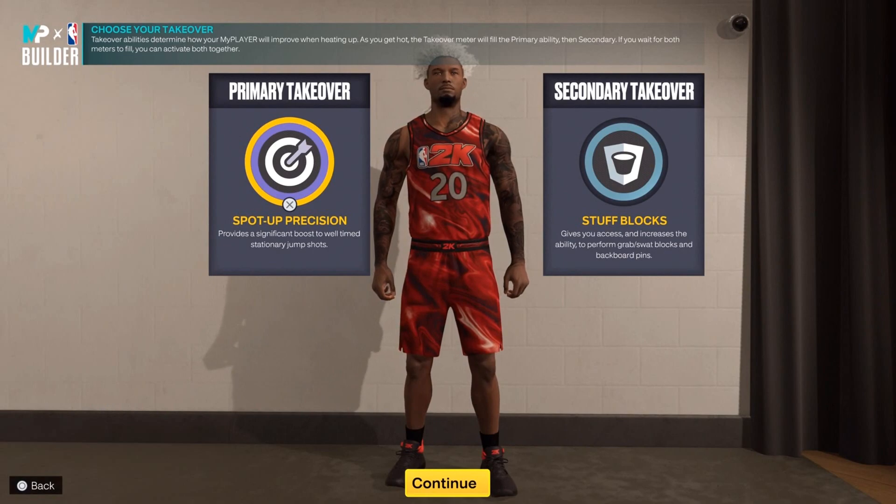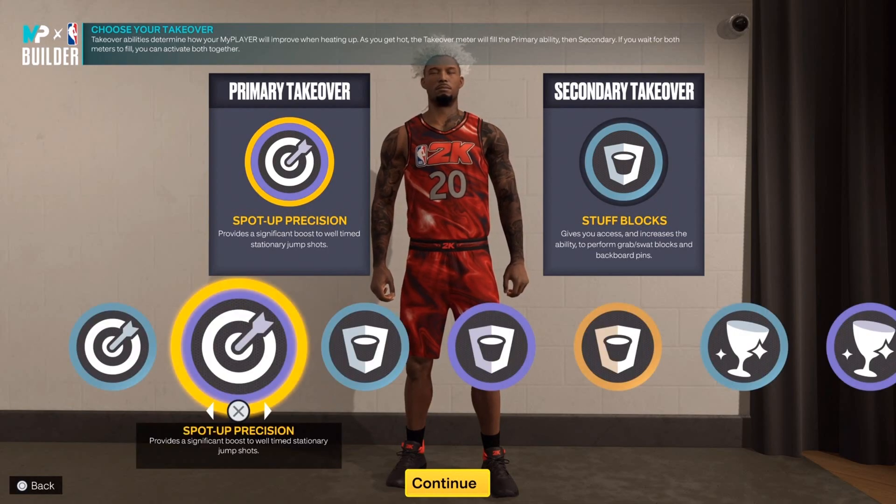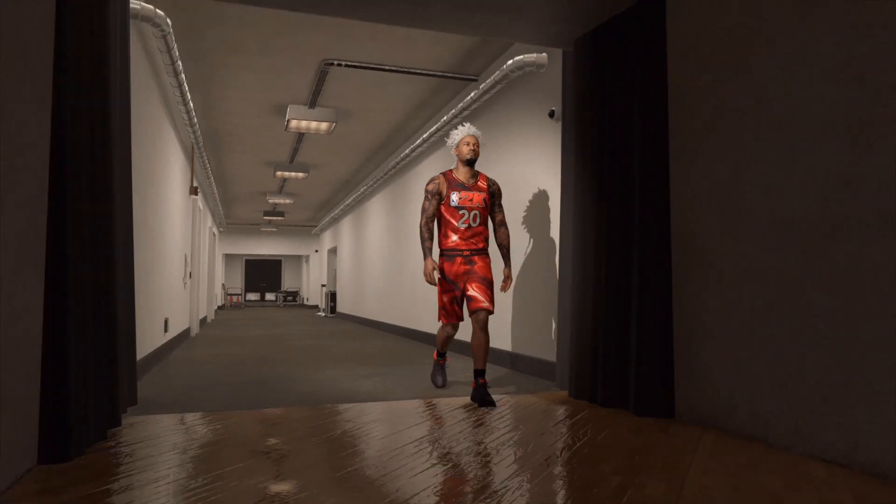My speed is 67, acceleration is 57. Fix the build how you want. I go with Spot Up Precision and Stuff Blocks — you guys can go with whatever you want, you can go with the one that draws badges or the glass cleaning takeover, but I know how to time blocks so I go with blocks.